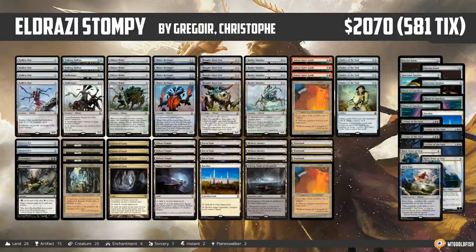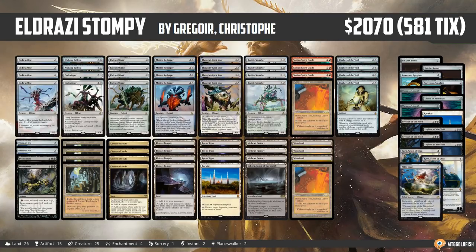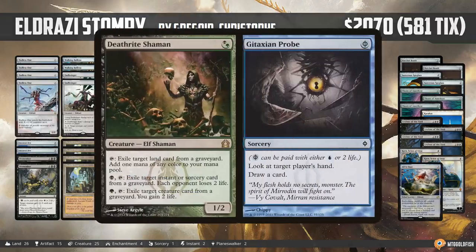The other Modern deck that really showed up in Legacy was Eldrazi Stompy, basically like the Eldrazi Winter deck that was so dominant in Modern. Except you get even better mana — along with Eldrazi Temple and Eye of Ugin, you also get Ancient Tomb and City of Traitors, both tapping for two mana. So you get a million two-mana lands and try to slam as many fast Eldrazi as quickly as possible. Cool to see some Modern-style decks putting up a good performance in Legacy.